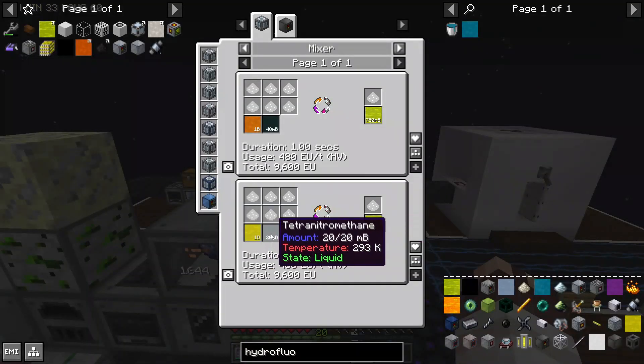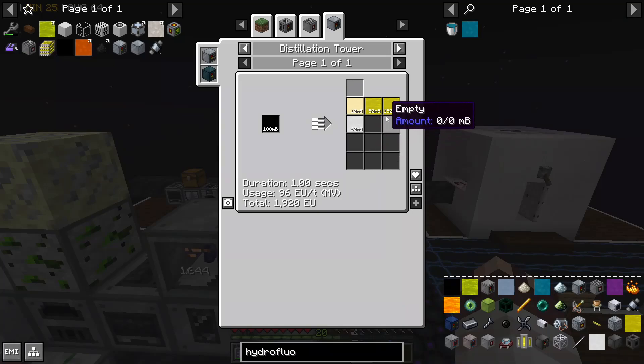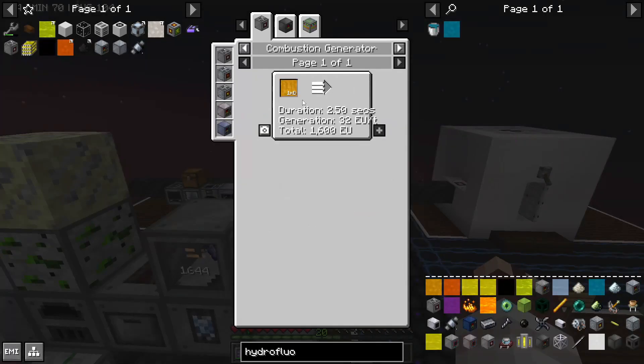If you make cetane boosted diesel using tetranitromethane, we can bump that up to 28 HV amps. But if we also use all of that naphtha to make gasoline, the total amount of gasoline we'd get from all of that work would give us 110,000 EU per tick, which is 214 HV amps. You can probably tell that's a lot.